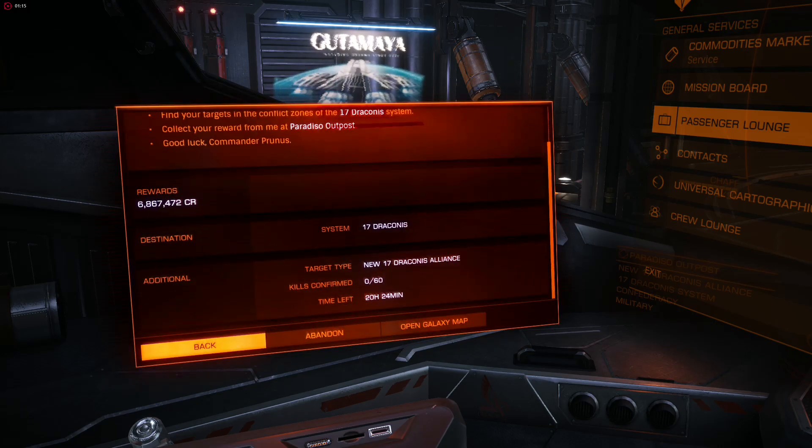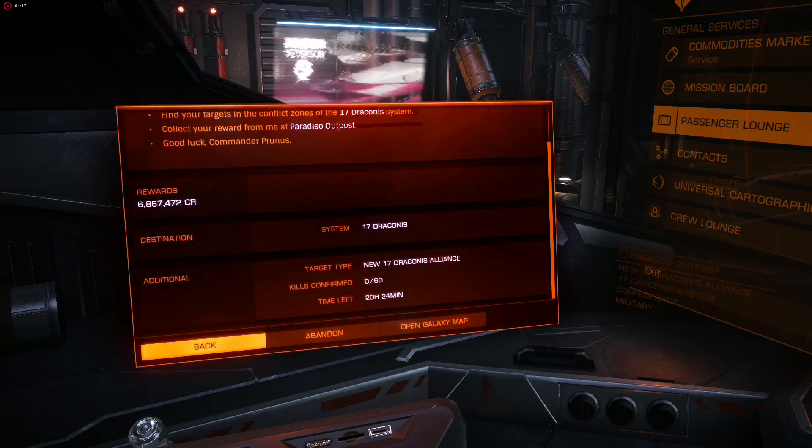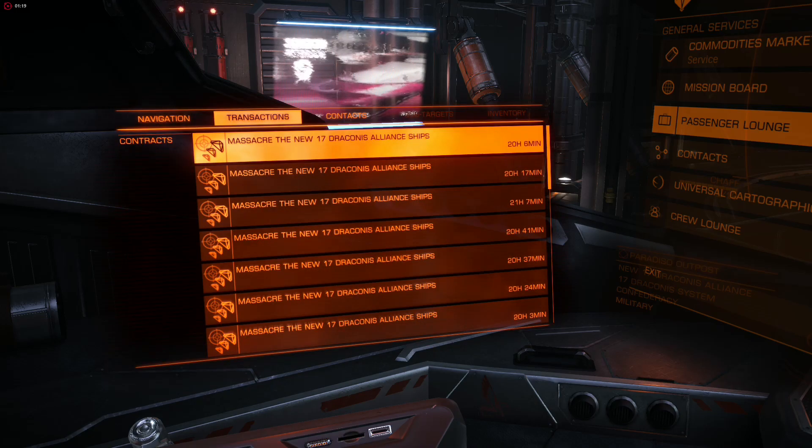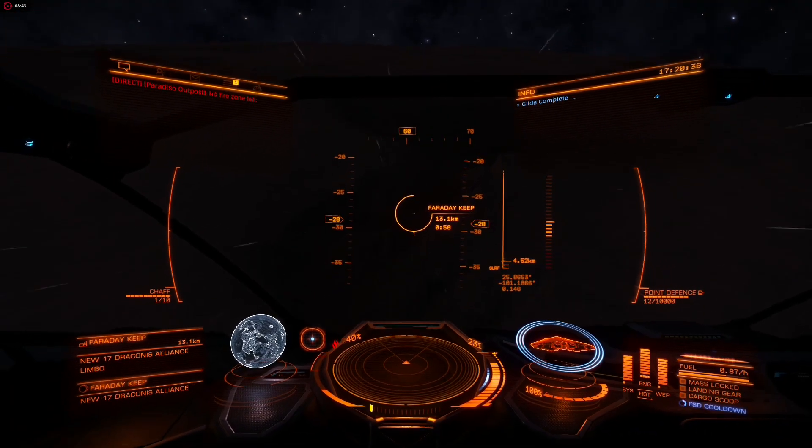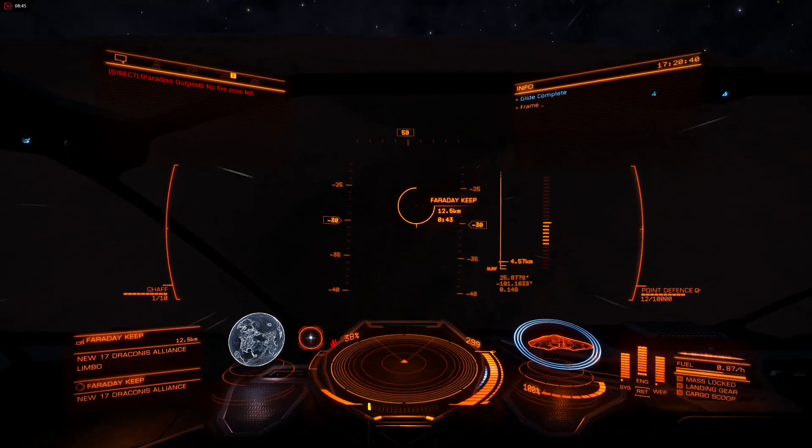I have accepted a lot of missions here, around 20 — actually I think it's less than 20, but the maximum you can have is 20. I would recommend getting 20 missions before you head to Faraday Keep because it takes a while to get there. And here we are, just approaching Faraday Keep.